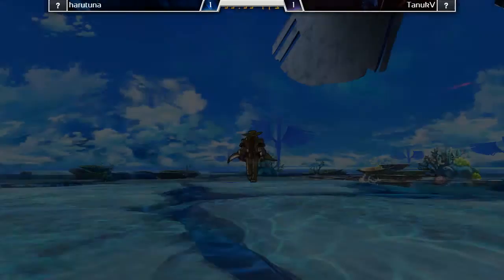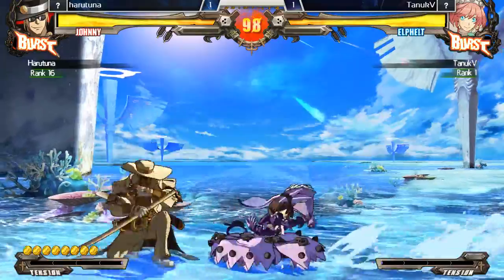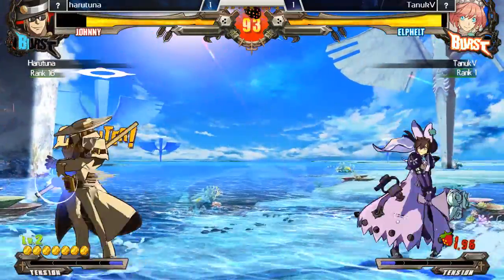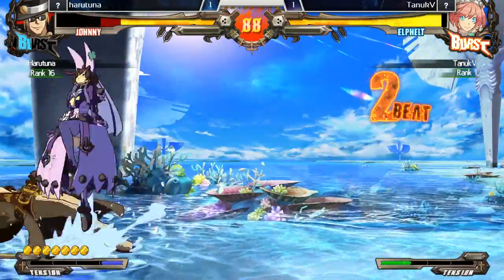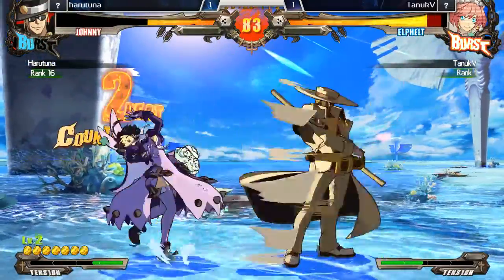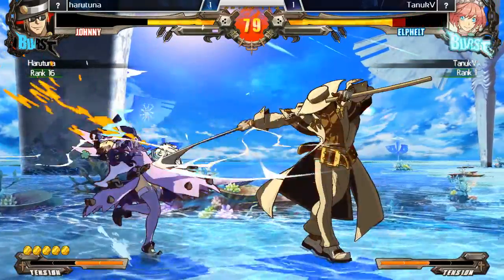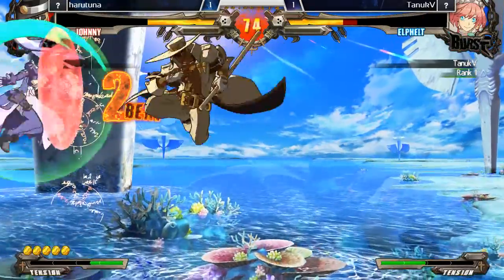Tonic is doing very well in staying extremely patient and not smashing in the corner on defense. It's a run start, backdash. Nice burst on the 5H — just want to report your stronger burst points. Harutuna is definitely playing really scared of that Pineberry. I feel like he could challenge you. As long as you're level 1, you should just challenge every time. Great bait right there.